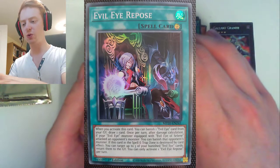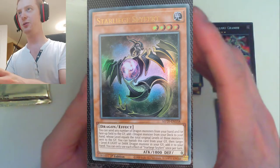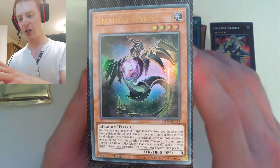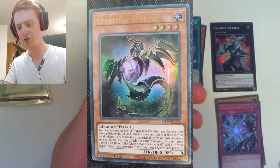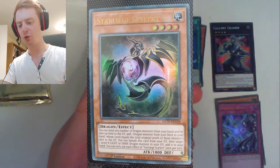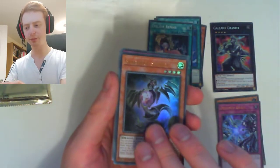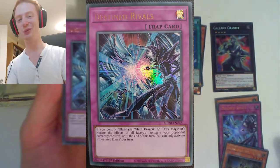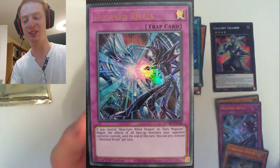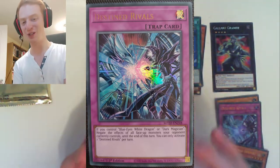And then we have Evil Eye Repose. And then our first ultra rare is Starliege Seyfert — so it's a Dragon, level 4. You can send any number of dragons from your hand or field to the grave, add a dragon from your deck to your hand whose level equals the total original levels of those sent. And you can banish this card, target a level 8 light or dark dragon in the grave, and add it to your hand. So just straight up dragon support, pretty decent. And then we have another promo card — but it is Destined Rivals once again. It's still a really strong card, being able to negate effects. That is our first dupe of the day.